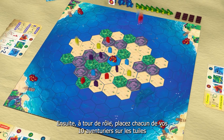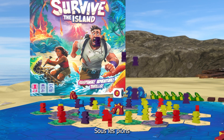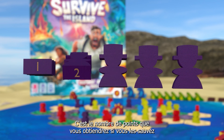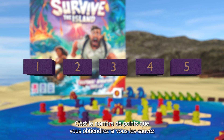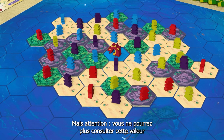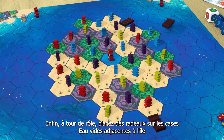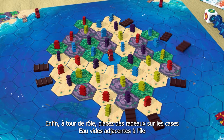Take turns placing each of your 10 adventurers on tiles. Underneath the meeples, you can check their treasure value — that's the number of points they'll score if rescued by the end of the game. Remember, you will not be allowed to check the treasure value once the game has started. Finally, take turns placing rafts on empty water spaces adjacent to the island.